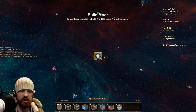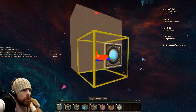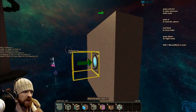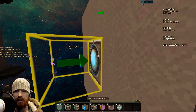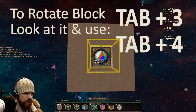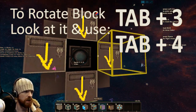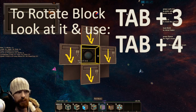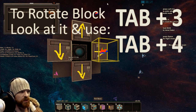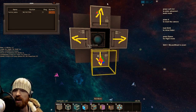The first thing you're going to want to do is set up something to dock to. To make this easy to understand, I'm just going to put some grey hull blocks around my core. As you can see, the arrow is facing that way, which means my ship is facing that way. Now you can't rotate these currently, so I'm going to put a rail block here, here, here, and here, and use the shortcut Tab 4 when looking at the rail to make them all face outwards.